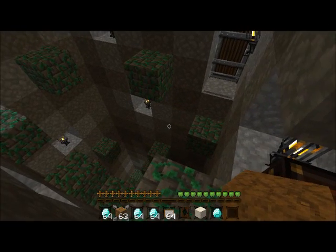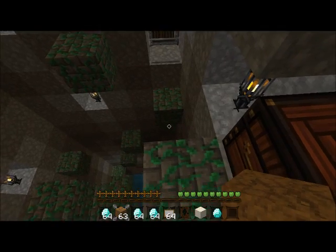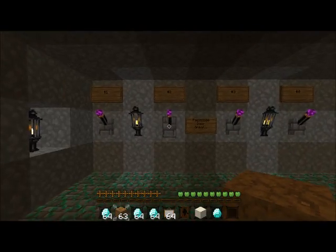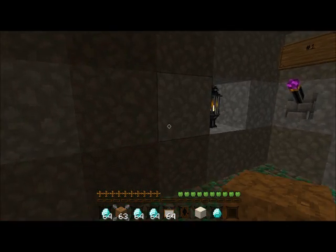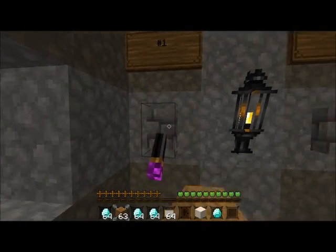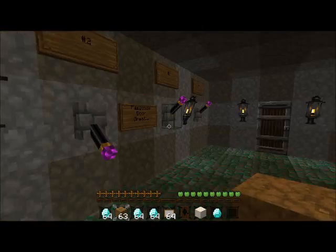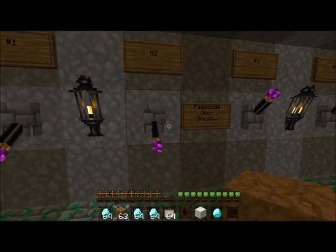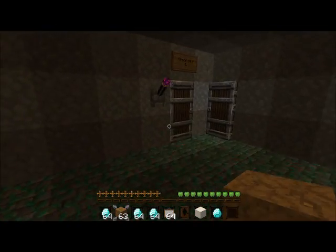Wait, wait, wait. What was in the chest? A diamond. That's fine. There we are — we did it! That's delightful. Absolutely amazing. One. What's this about? One. Must be some sort of code. Two. You have to activate them in the right order.